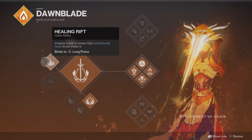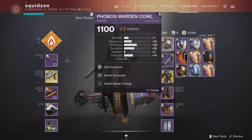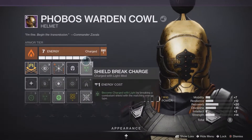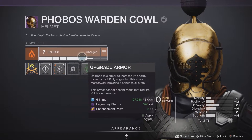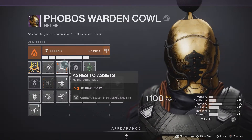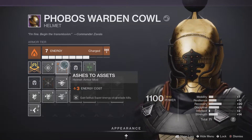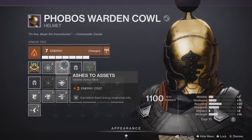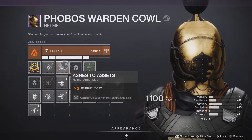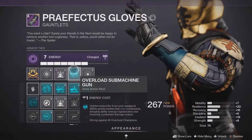I enjoy playing with the healing rift style. The stats still need some work — I have to masterwork a piece of armor or something. But here I have grenade bonus, super energy, and grenade kills. So if you use your grenade in the middle of some trash mobs they will die very fast, and that will help you get back your Well of Radiance.